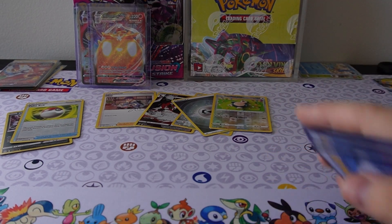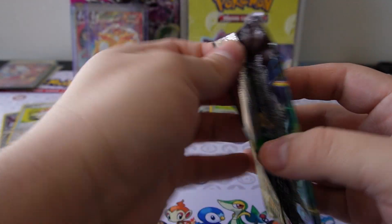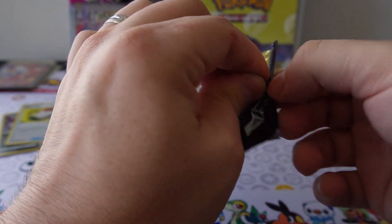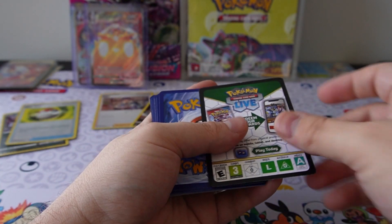I don't know if holo energies are good or not. Alright, last pack. I do have some Crown Zenith ETBs to open up soon because there are some cards I want in there. It's a Yanma — this is the last pack.